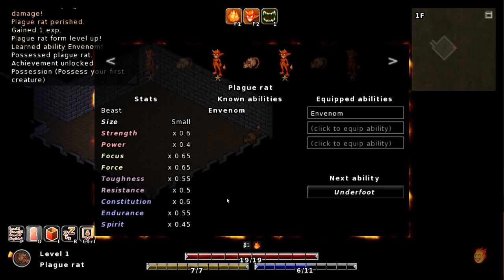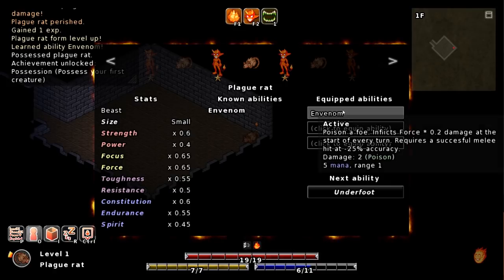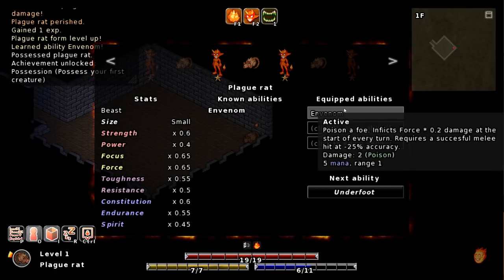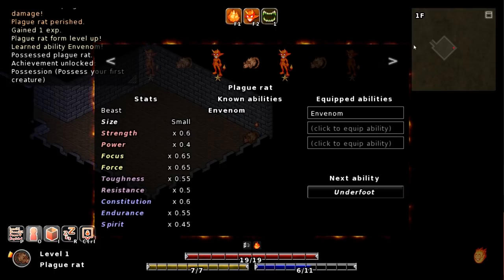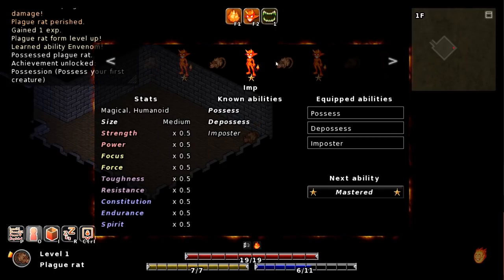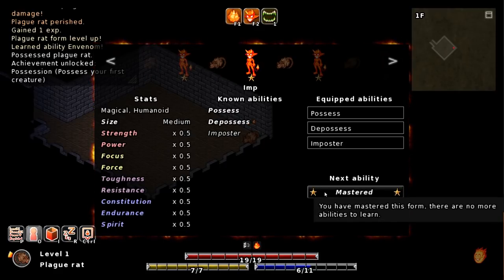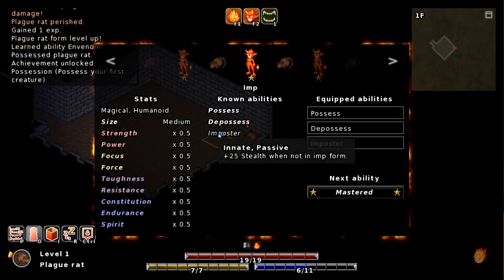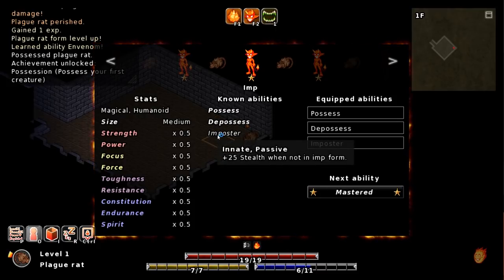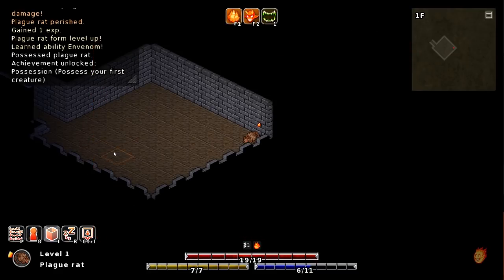All we've got to do is kill more things while in this form. Next ability: Underfoot — extra stealth. Current ability: Invenom — poison a foe, inflicts force times 0.2 damage at the beginning of every turn. And then we have basic imp, and we've mastered this form. So we can possess, de-possess, and imposter. Extra stealth when not in imp form. I'll have to take a look at that. Press O to clear.